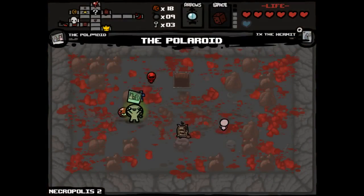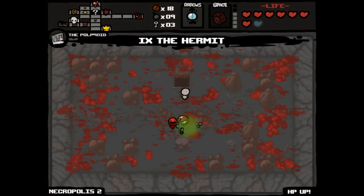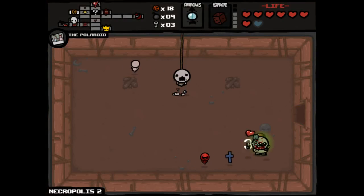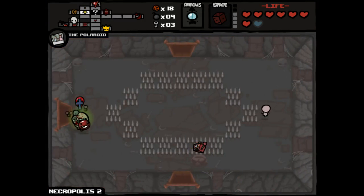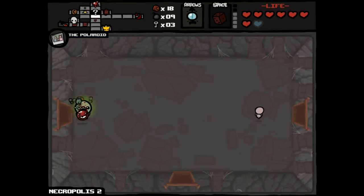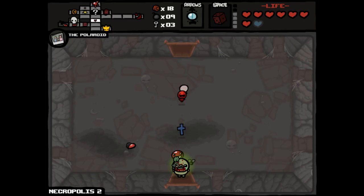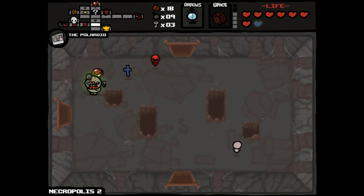We get an HP upgrade, which is a pretty rare thing to show up after a boss room on a Universal Item Pools run. So after that we teleport out, and we hope we're gonna be able to snag something useful here. There's lots of gambling opportunities, but rest assured this run is already gonna be slow as we continue through the rest of the game — there's no need to slow it down any further.